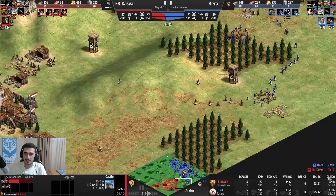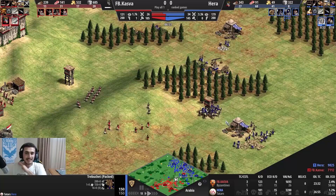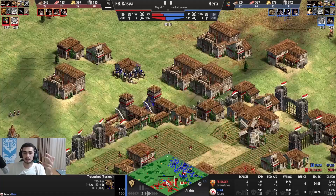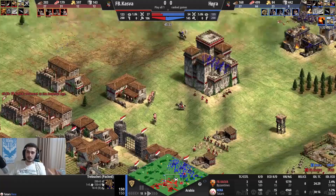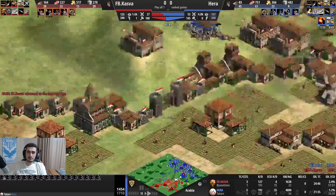I pump out some Trebs to pressure his castle. The late-game composition is one gold unit (Cav Archer), one food unit (Hussar), and one siege unit (Treb). That's a very complete late-game composition and it works 95% of games in Imperial Age. It could be Halberdier, Arbalest, Treb - or Halberdier, Arbalest, Bombard Cannon - or Halb, Onager, and Arbalest. Whatever gold, food, and siege combination you can put together gives great success.